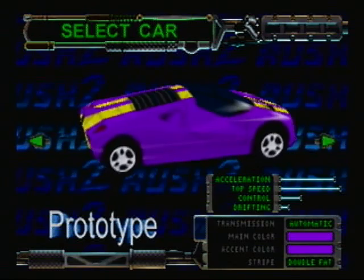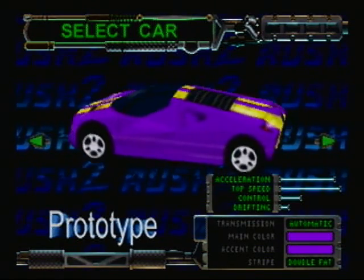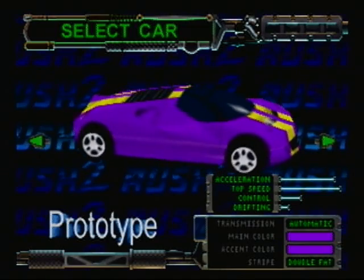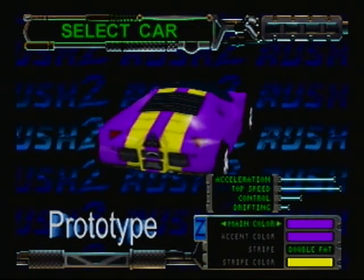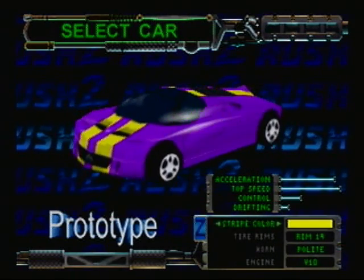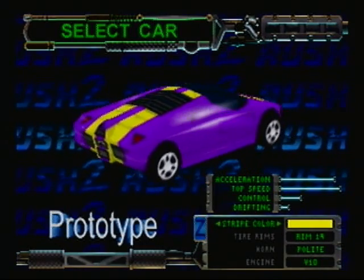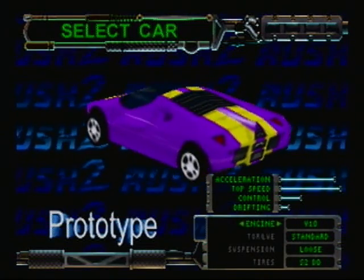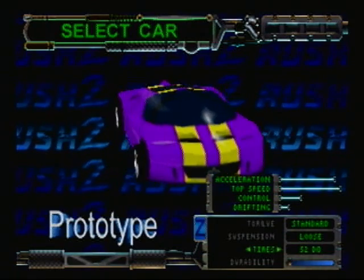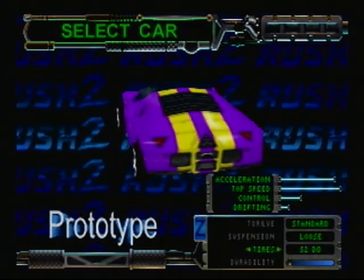Controls are a little under half but it's fine. Drifting is on the bad end of the scale, but I like it. The specs are automatic transmission, purple for the main accent color, double fat stripe yellow — Wario colors. Rims 19, horn is polite, engine is V10, torque is standard, suspension is loose, tires are S2D0, and durability is as always on a slow setting. Let's get started.